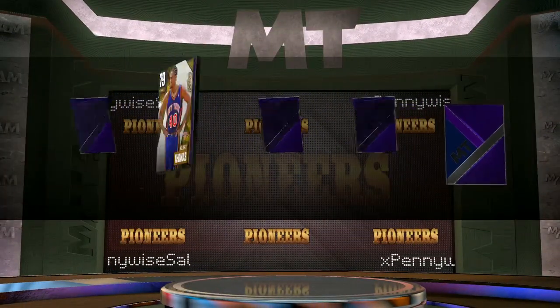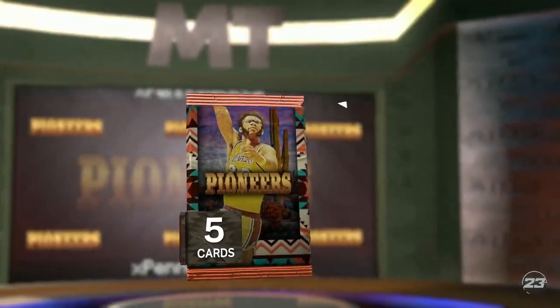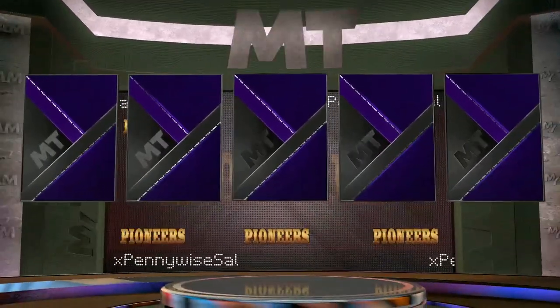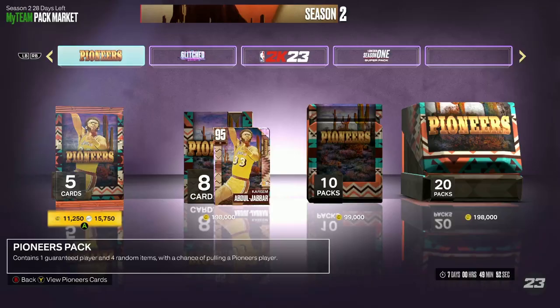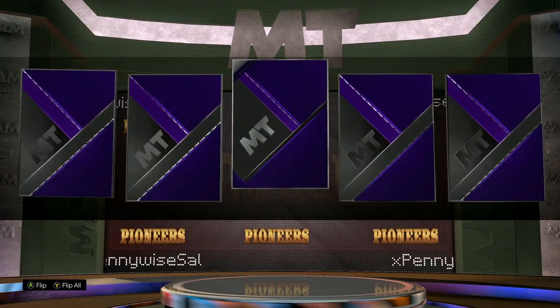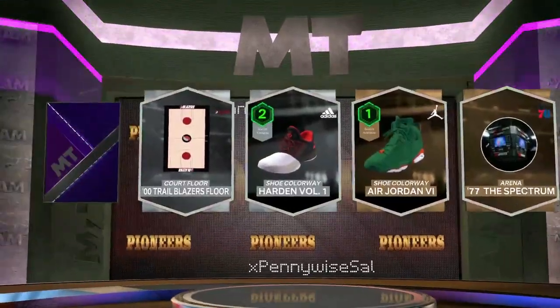We've spent about 60,000 MT, and so far we've only got 2 Amethyst shakes. We want to see some Pink Diamonds — we need this DeMar DeRozan or this Kareem, because those cards are going to go for so much MT, considering the fact that that Tim Thomas card — I'm not lying, I'm not trying to gas up that card. That Tim Thomas is literally the best card in the game, and I don't think it's particularly close. He's a Power Forward slash Small Forward, 6'10" with a 7'2" wingspan, and he literally has insane stats and some of the best signatures in the game. Looks like these packs are just going to be Amethyst.